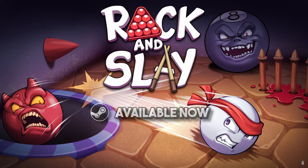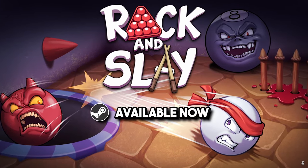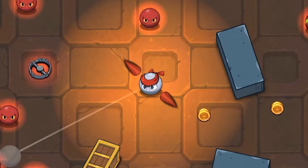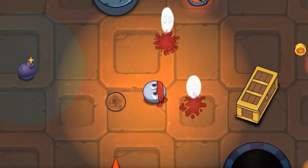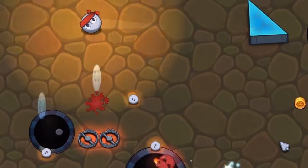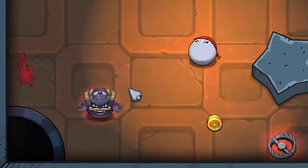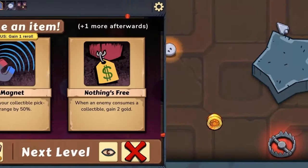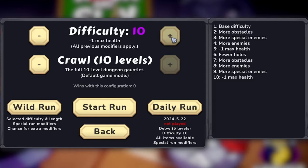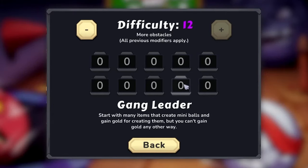How's it going y'all - we have a brand new game fresh off the press for you today. It's called Rack and Slay. It's a billiard roguelike where you basically are the cue ball and you have to eliminate all the evil red balls. There's a ton of upgrade paths and different synergies, lots of which I have yet to unlock. The starting difficulty is super chill, making it the perfect game for newbies and casual players, but as you unlock more difficulties you've really got to lean into item synergies or you will not make it to the end.